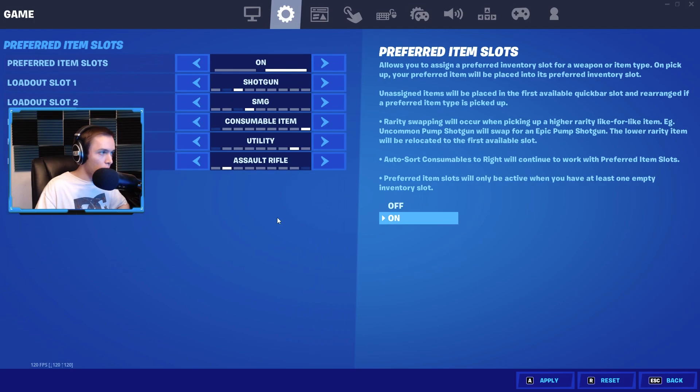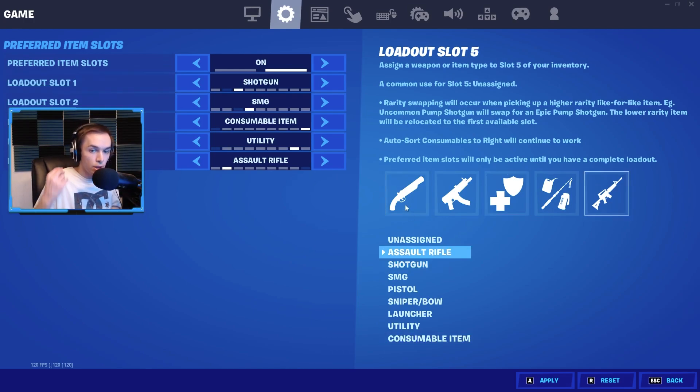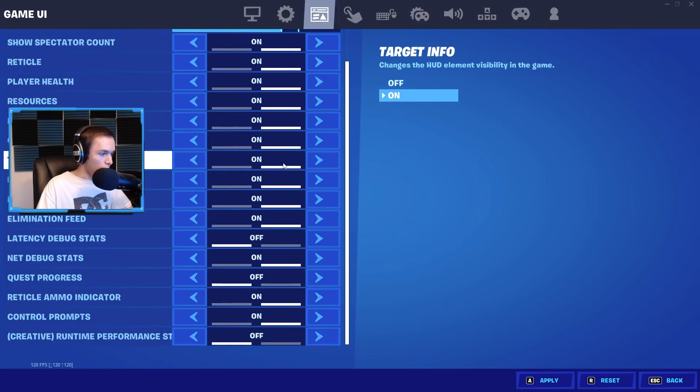Now let's go into preferred item slots, because this is something a lot of console and controller players struggle with. You want your shotgun in slot one — when you try to take someone's wall and then swap, you'll land on slot one regardless of where you were before. I put my SMG in slot two, assault rifle in slot five, utility item like a sniper or shockwaves in slot four, and heals in slot three. This inventory setup I've been using for a long time and I really like it, though the setting doesn't always work in every situation.